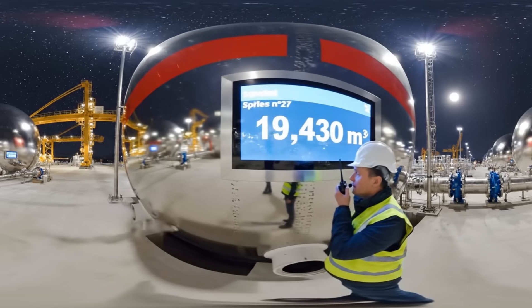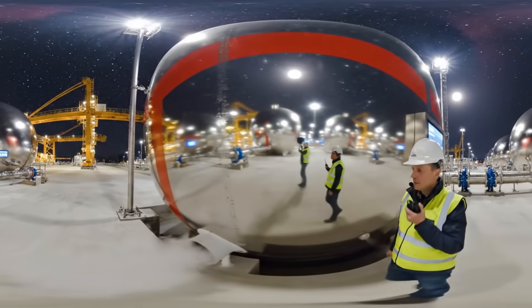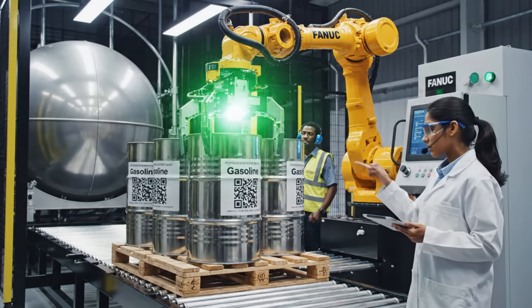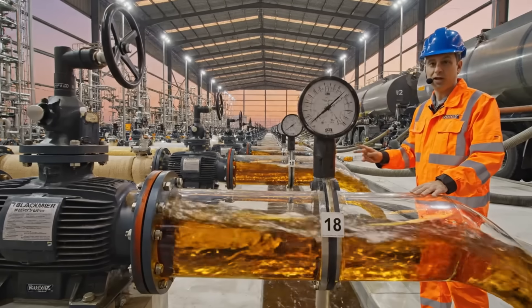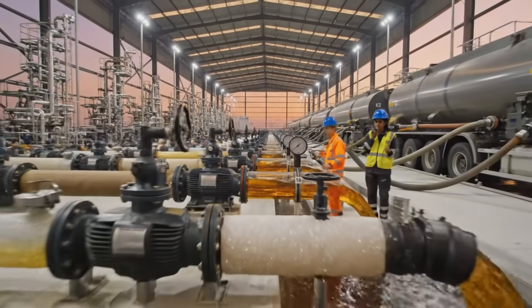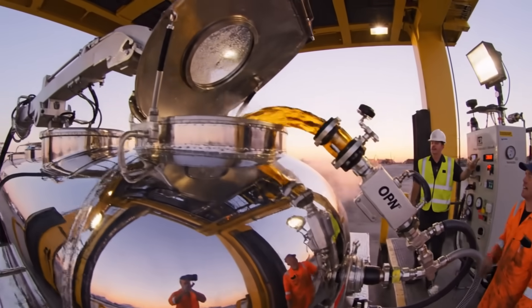Sphere 27 filling, rate 800 cubic per hour. Cut at 95%. Hologram synced, batch signed, pallet clear. Next. Diesel flow 1100, steady. Ready on bay 12. Bottom valve open, fill her up. 28,000 and counting.